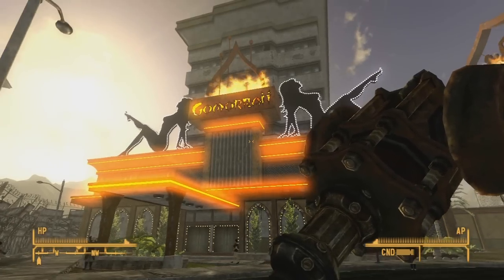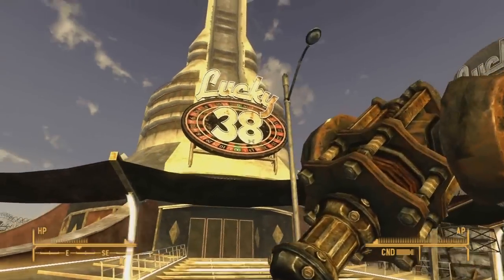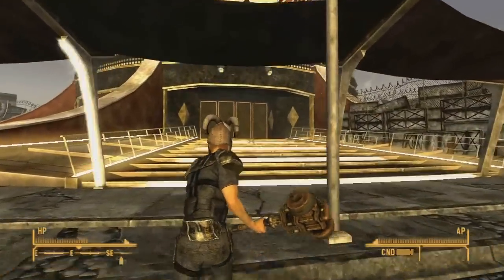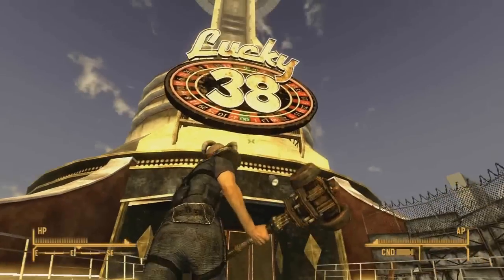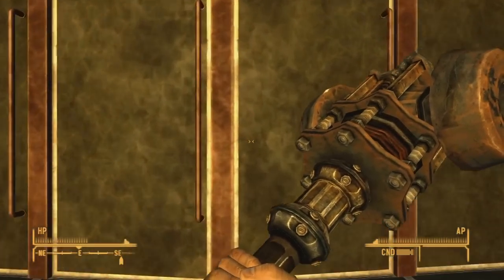What's up guys, this is Muzza with another little Fallout New Vegas weapons guide. This is a unique weapon that I found. It's in the Lucky 38 Casino in New Vegas. You're going to have to be like level 7 or 8 at the very least to be able to make your way into the strip. But once you are, you can come into Mr. House's Casino.